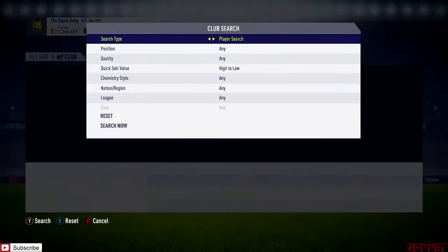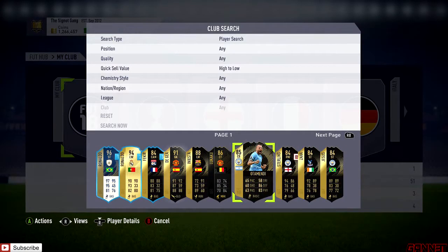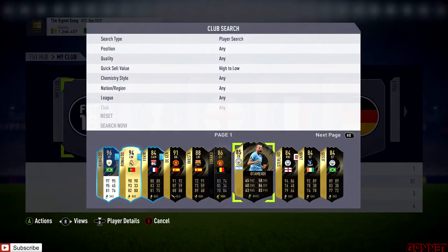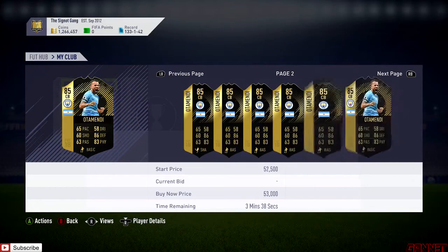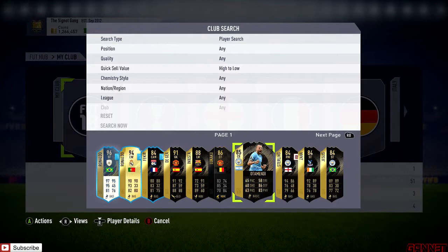I'm going to quickly get into who I've already picked up. So just in my club, I think Ottomendi is a great one - really good. He is the cheapest Man City in-form Premier League in-form, ticks all the boxes for ratings. I picked him up for 46,500. He's going for around 50k on a bid. I think he will definitely rise into the hype - always sell just before the squad builder gets released, always sell into the hype. So Ottomendi is a good one.